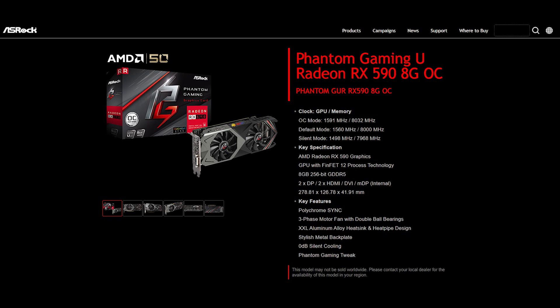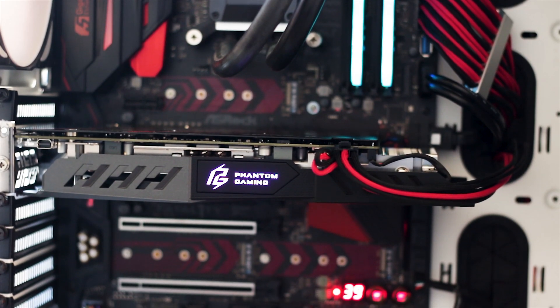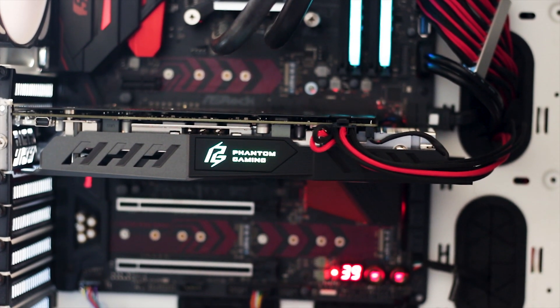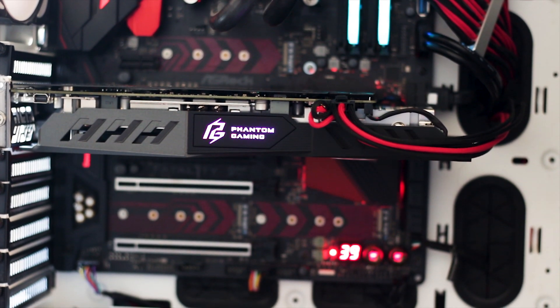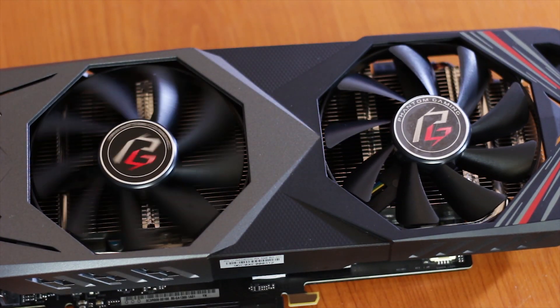In terms of performance, this is the same graphics card as the ASRock Phantom Gaming RX 590X OC version. The overall difference in performance between these two graphics cards is so small that it is within the margin of error — essentially one frame per second plus or minus — and this holds across all benchmarks, including 3DMark and various games tested.